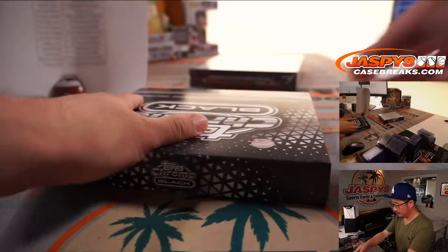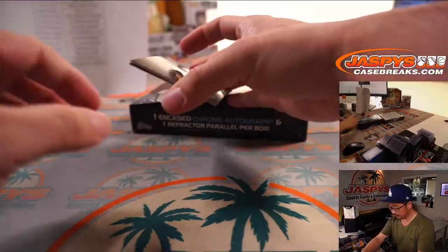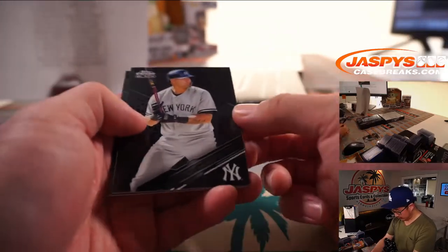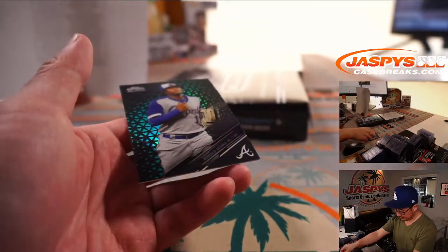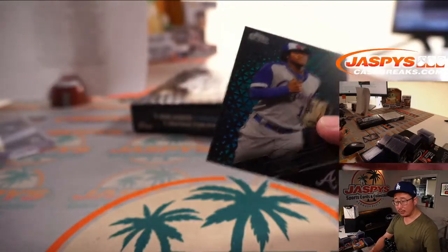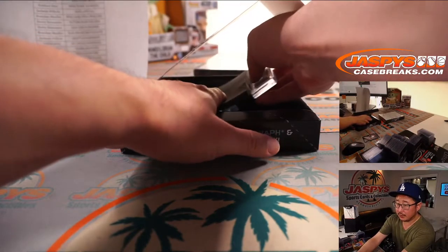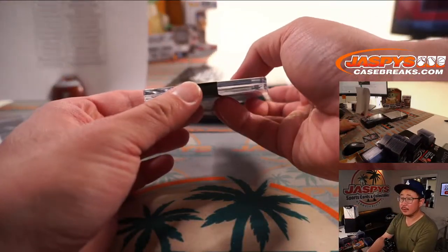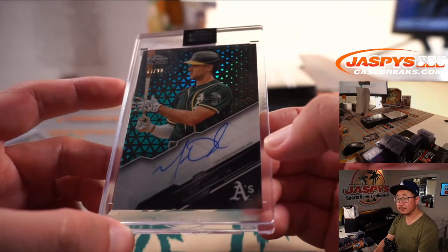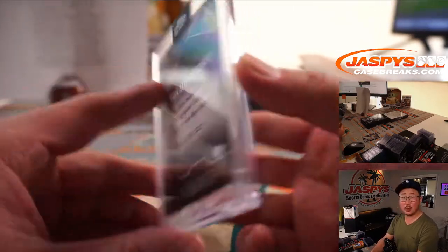Next box. We've got Fernando Tatis Jr., another one for the Yankees — Gary Sanchez. And we've got Ronald Acuna Jr., 16 out of 99. Braves — Jackson with the Bravos. The encased card is for the A's, it's Matt Olsen, and that's 66 out of 99. Jackson with the Oakland A's.